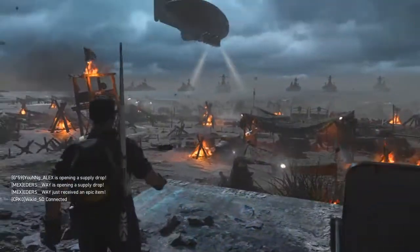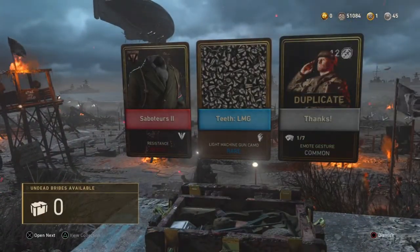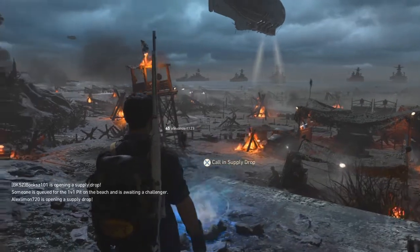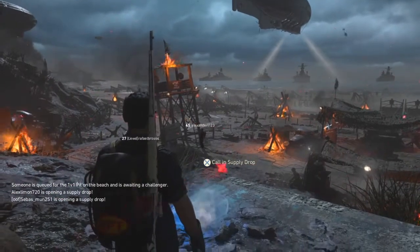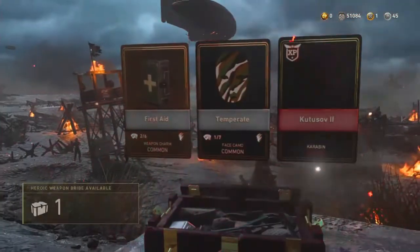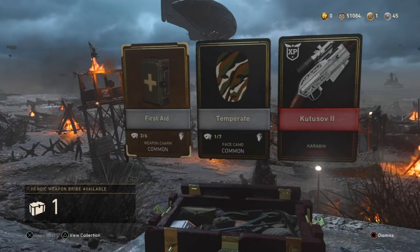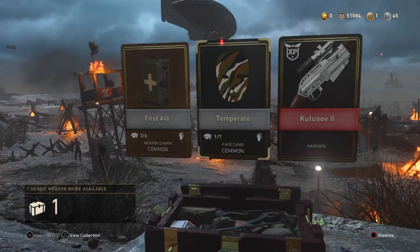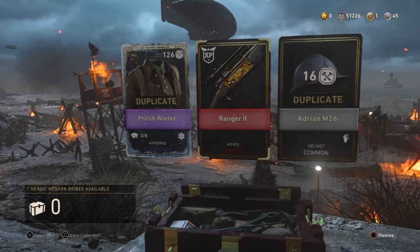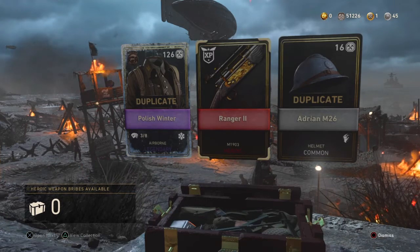I'm saving the heroic bribes for last and doing the undead bribe first. Another heroic — number nine! So I'm definitely getting at least ten. This is it, Exact — moment of truth. I got the Mark Two variant of the Karabin — I already had the Mark One, now I've got the Mark Two. This game hates me. And from the other bribe — I got the Ranger Mark Two for the Springfield! It's not the new sniper, but that's a variant I've been wanting since the start of the game. I'll take that!